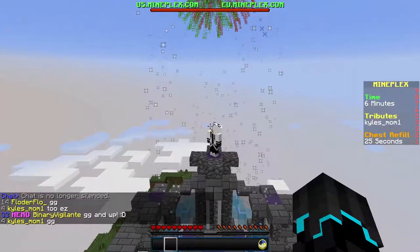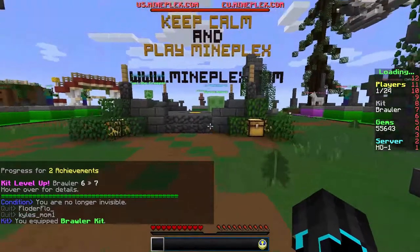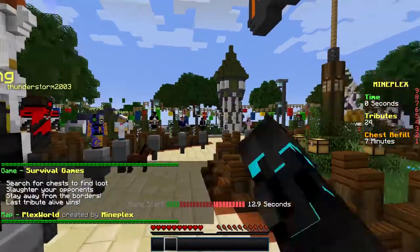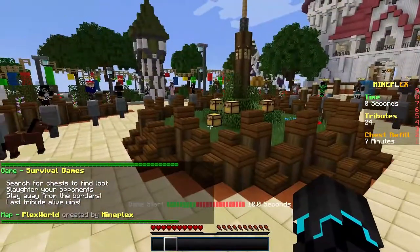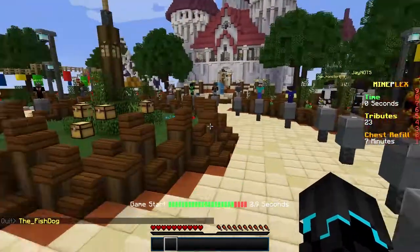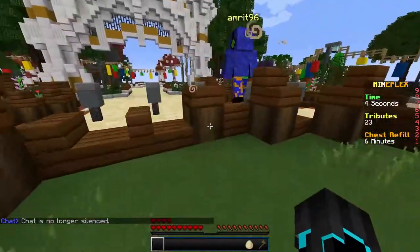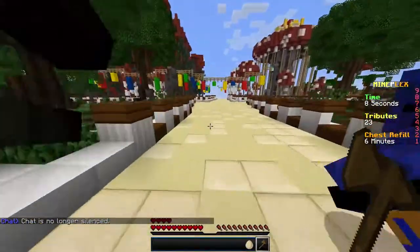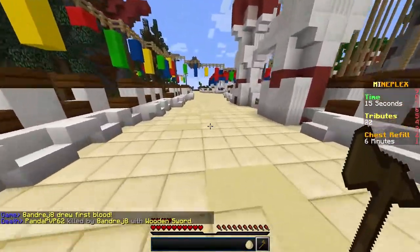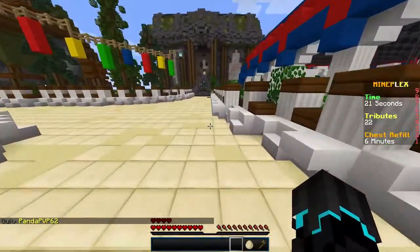Let's take another game where I hopefully won't mess up because I got distracted by the headphones not working correctly. I'll meet you in the next game in a couple of seconds. We are back — in the next game I quickly switched headsets because I just can't play without hearing anything. I grabbed an axe and an egg and ran. On Mineplex you get Speed 2 at the beginning so you can run, but if you hit someone you lose that speed.